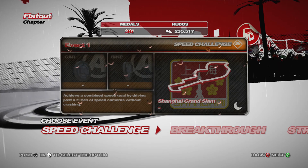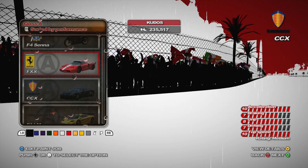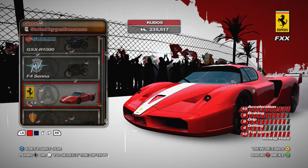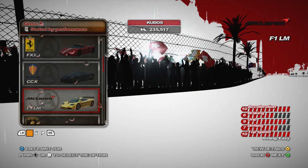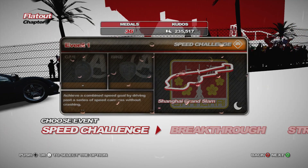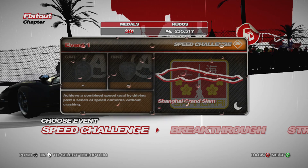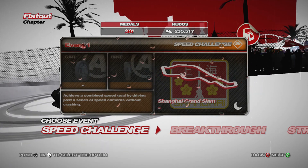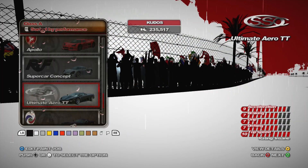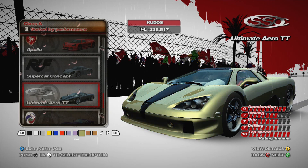To start things off, speed challenge in Shanghai. What can we use here? This car we have not used yet which I do want to use and it is fairly quick, not the quickest. The Ultimate Aero is a bit of a good shout as well, but it depends on where the speed cameras are on this track really, because it might not be the best thing to get the power down. I might give it a go.